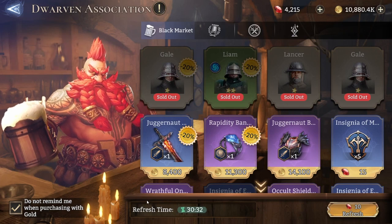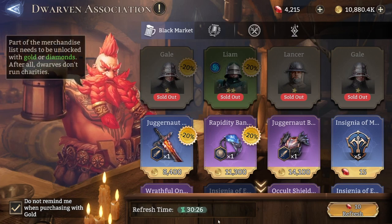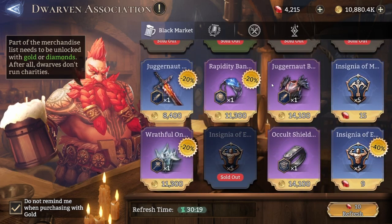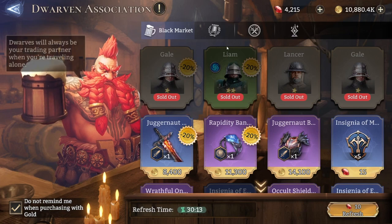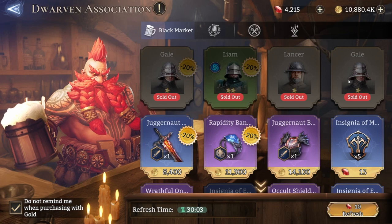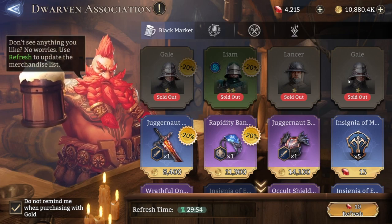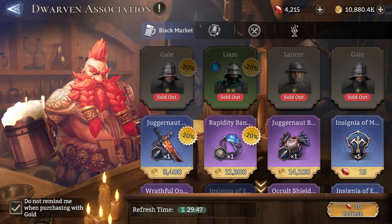The refresh timer resets itself every 40 minutes to 1 hour, so every hour if you come back you'll have this refreshed and can do this again. You can do these refreshes for basically free almost. The fodder heroes are going to help you clear future events. For example, the level-up event provides two legendary skill-up crystals, which are very scarce and very important. That's why you want to buy the fodder heroes so you can upgrade them in future events.